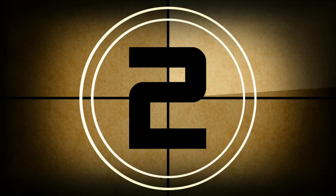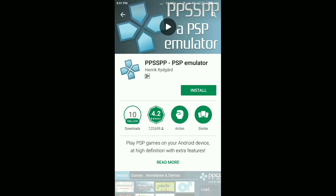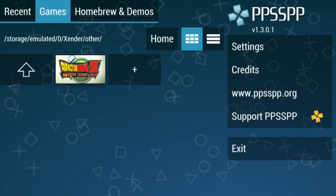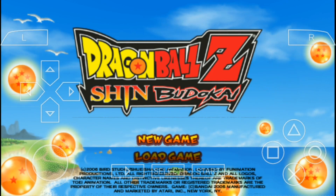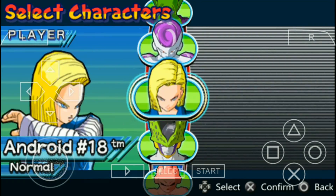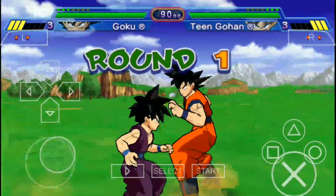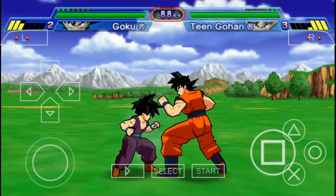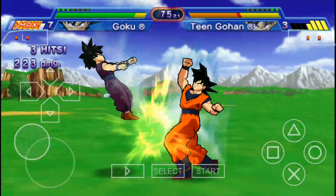The second emulator on our list is PPSSPP. It's a PlayStation Portable emulator and available for free, but for the gold version you need to pay. Some of its best gaming titles are God of War, GTA, Dragon Ball Z, Dexter, NFS and so on. You just need to download the games from the link below and play it. But for some games, you need to find the best settings for them. Other than that, it's the best and most stable PSP emulator — no need to consider any other emulator.